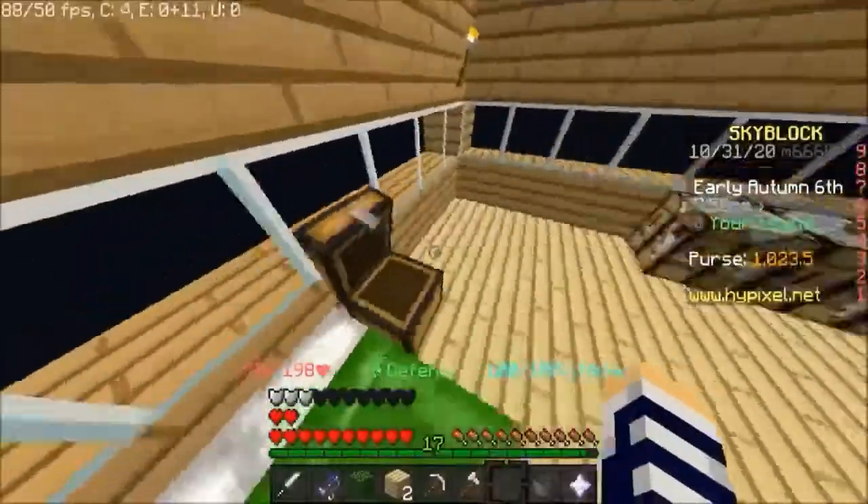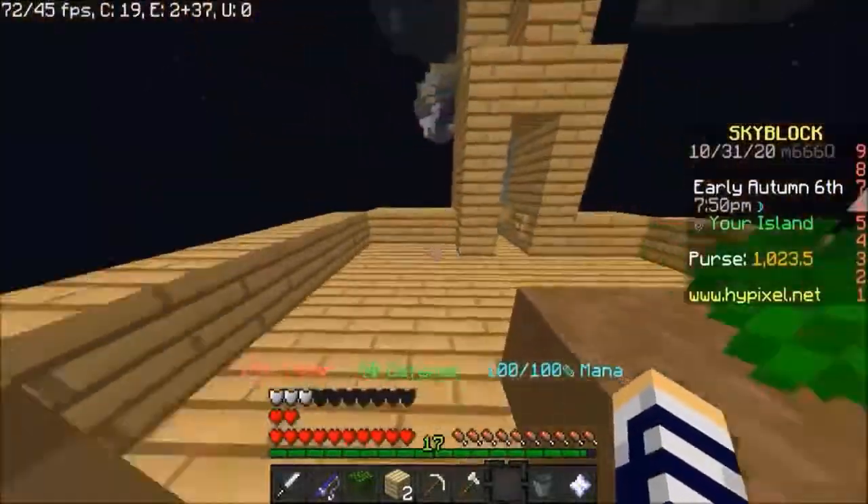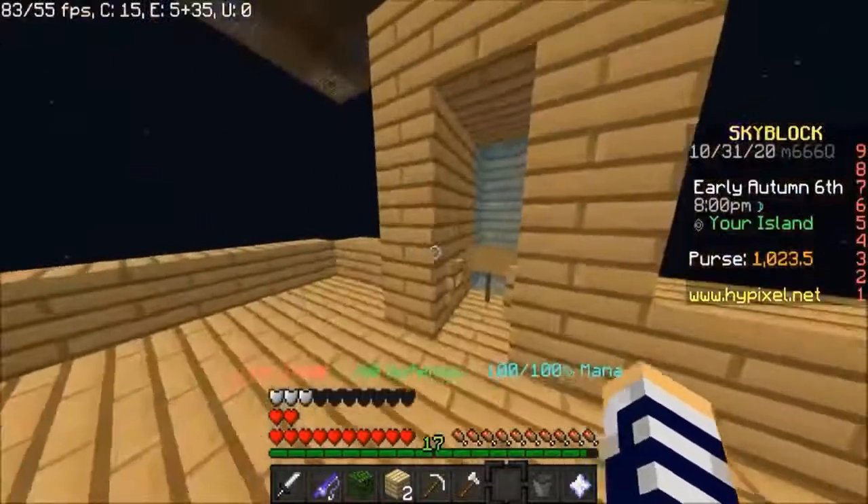I've got some chests. As you can see, I've got all this stuff as well. What else did I get? Yes, yes, yes. I do have my house over here, right? Got some flowers.